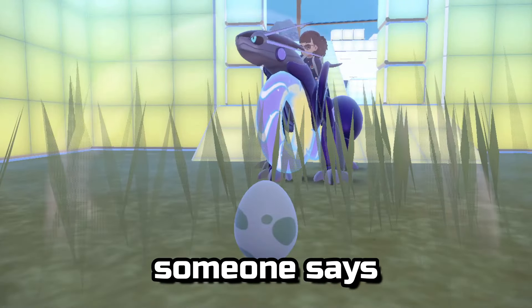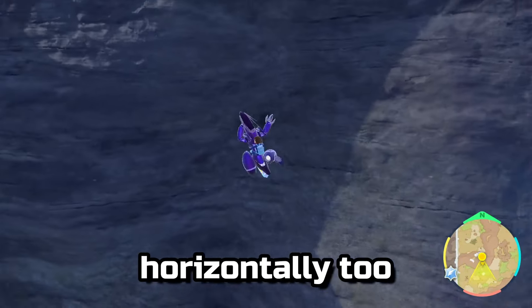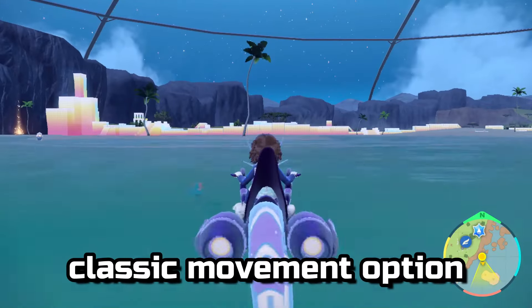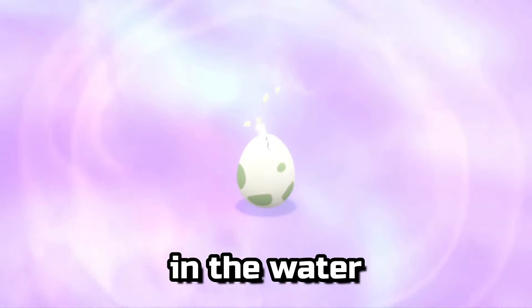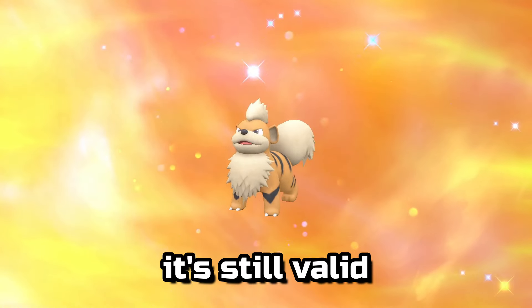Before someone says it's because I was climbing vertically and my character's position wasn't changing — I tried horizontally too, and it made no difference. Our last classic movement option is swimming, which works. You can hatch eggs on the water; they won't hatch in the water itself — you'll get the old-school egg screen — but it's still valid.